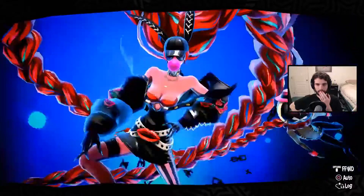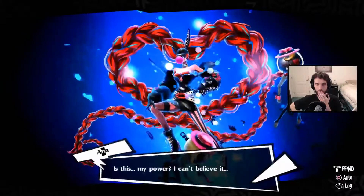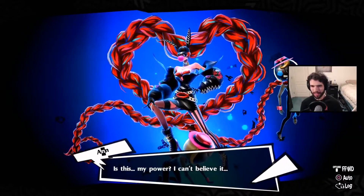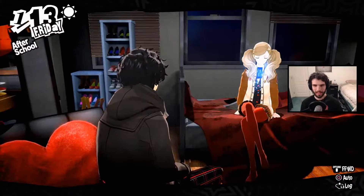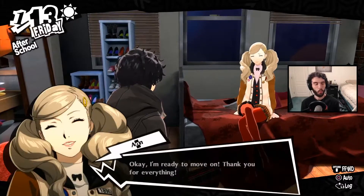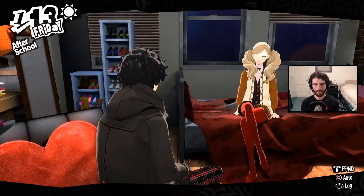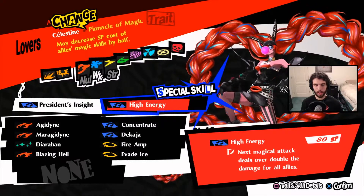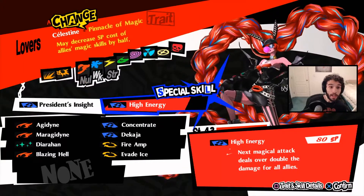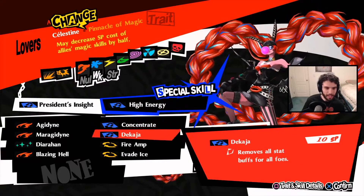Okay so this is Hakari upgrading to Carmen 2. Oh my god — so clearly the Carmen skeleton. Is this my power? I can't believe it. Alright, Celestine! Wild design — okay. Ready to move on. Thank you for everything; I promise we're going to do even better from here on out. Hell yeah! Pinnacle of Magic and we got High Energy. Is that AoE Concentrate? Oh my god.